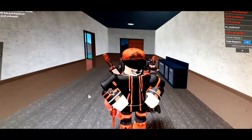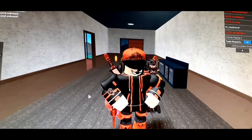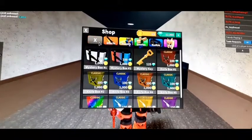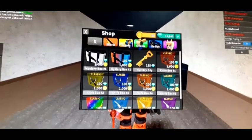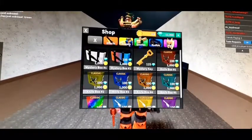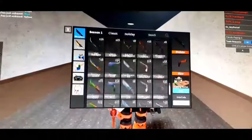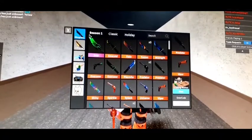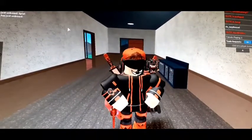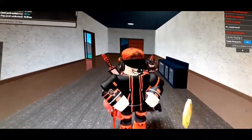Yo, what is up guys and welcome back to another video. Today we are going to be trying to unbox a godly in Murder Mystery 2 in the training servers. Right now I have everything in the crate — everything owned, but not godlies. I only have two because I crafted it. It's time to get a godly in three, two, one. Oh, someone just got Heat!